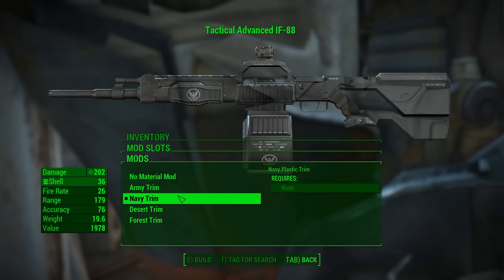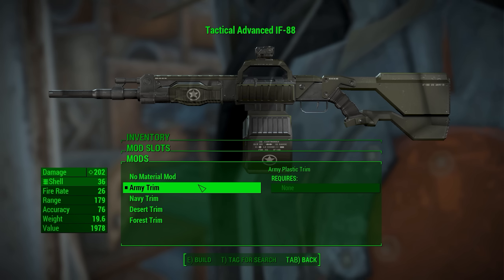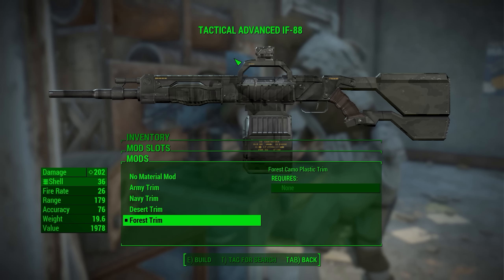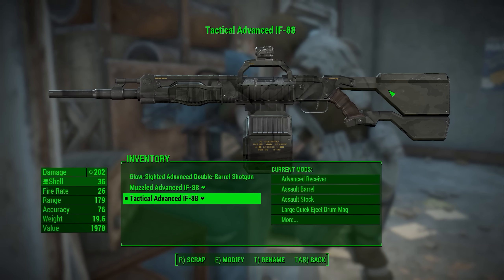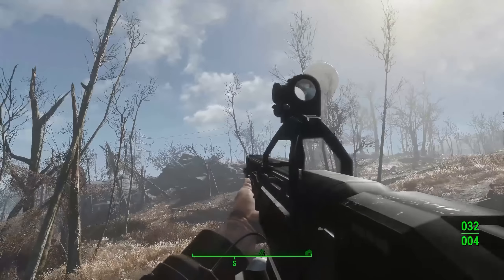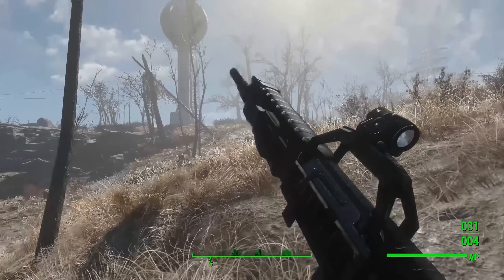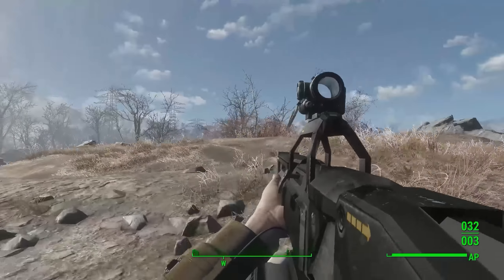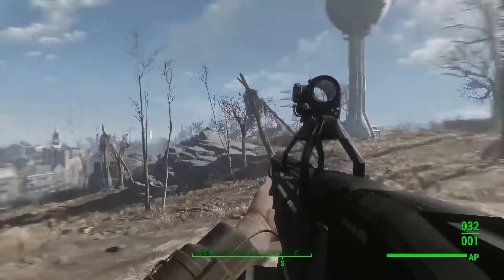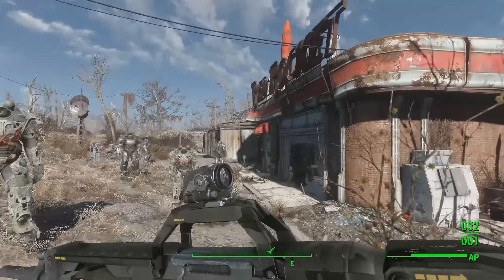Another really cool addition in the redux version is a ton of different trims. I'm using the navy trim right now with the navy logos, but there's also an army trim with a little green, a desert trim which I think a lot of people will like, and a forest trim. These are pretty high quality — some weapon mod materials aren't on par with the rest of the weapon, but these look really sharp. This is definitely a big improvement over the previous version. The old one I didn't hate, but it wasn't something I took super seriously, and now it's also been ported to Xbox One.